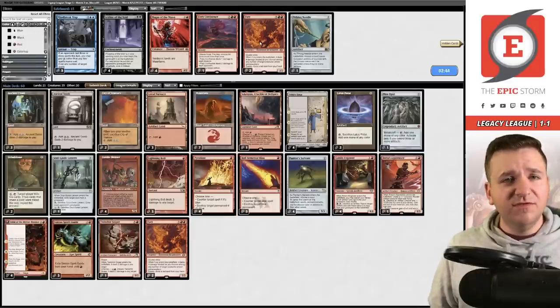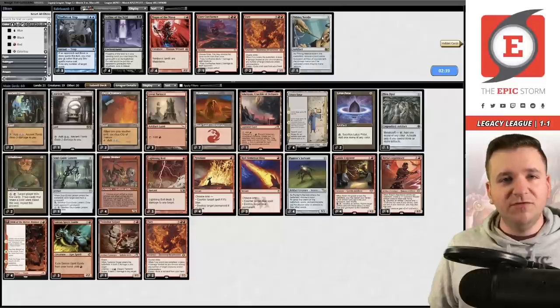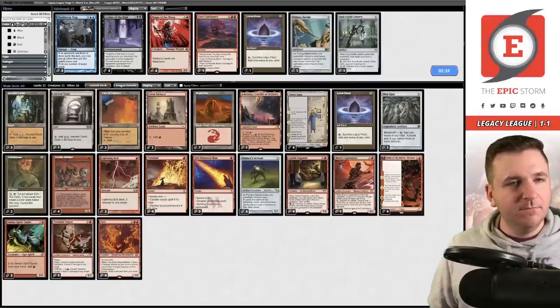Callum's sideboard guide says minus one Fury plus one Lotus Petal, minus one Lotus Petal plus one Fury — essentially a wash. Why aren't we interested in more Furies? This seems like a matchup where Fury is good. I'm going to go against Callum's recommendation and board out Soul Guide Lantern for an extra Fury. Sorry Callum — Soul Guide Lantern seems kind of stinky.